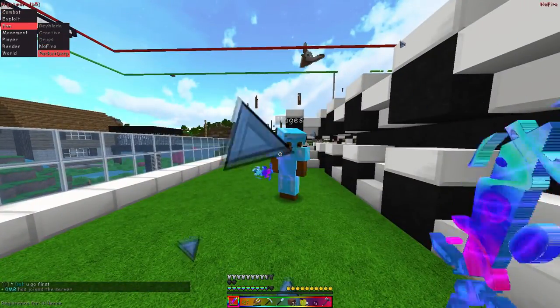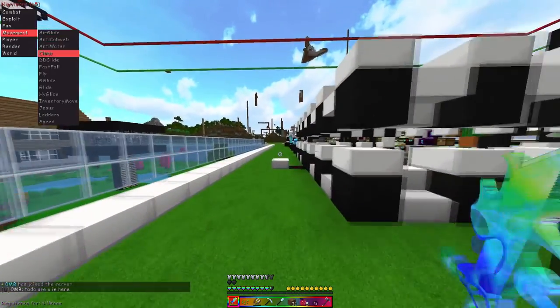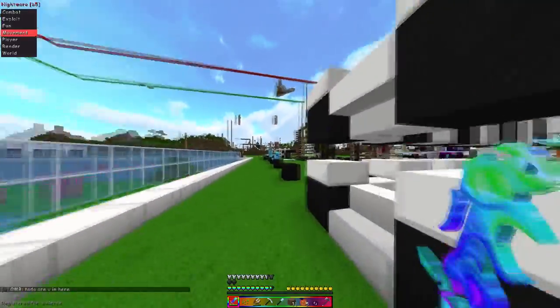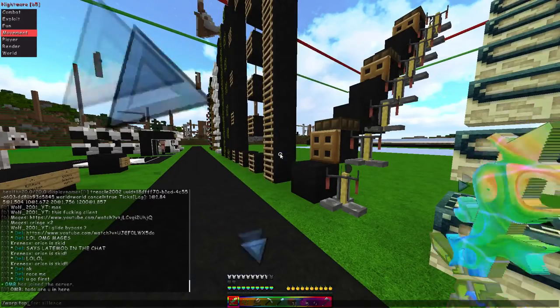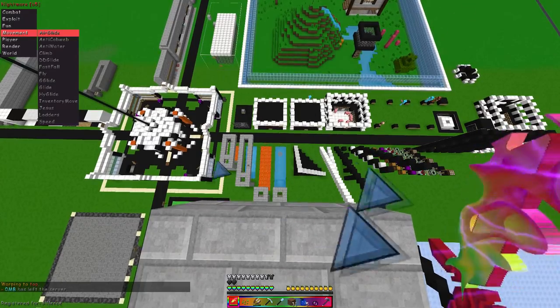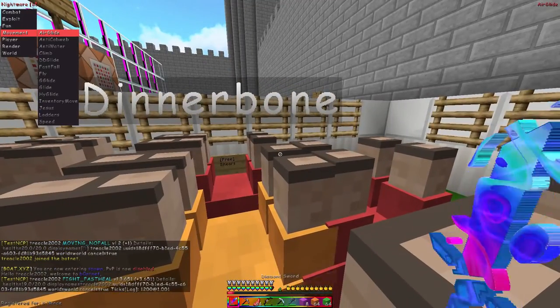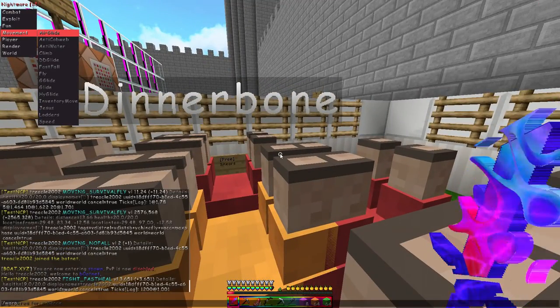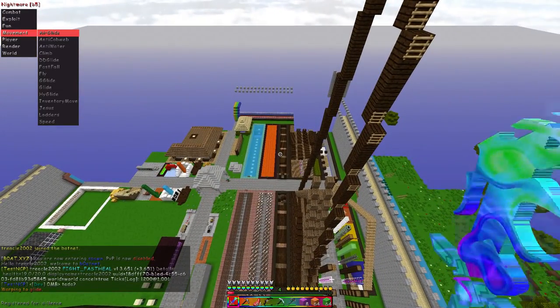Creative drugs makes you run like you're in a first-person shooter like Battlefield. There's also no fire effect and your regular depth. Movement is where this client really, really works. Let's go and show you air glide first.